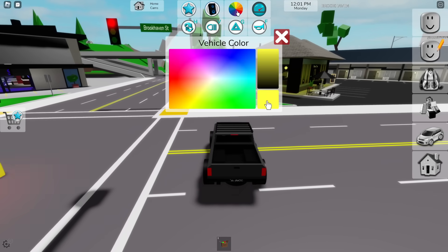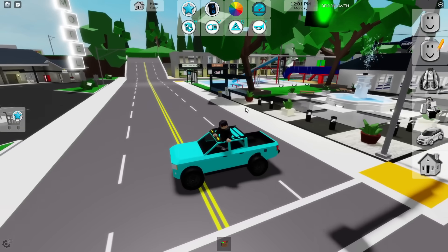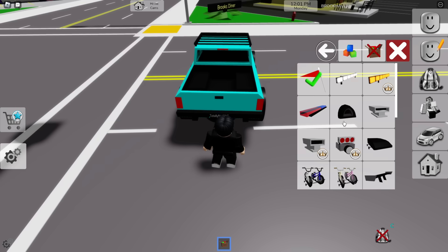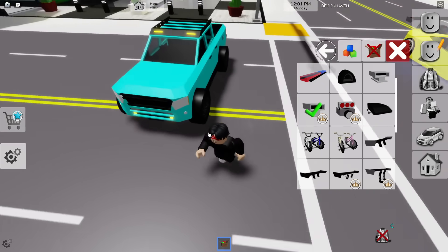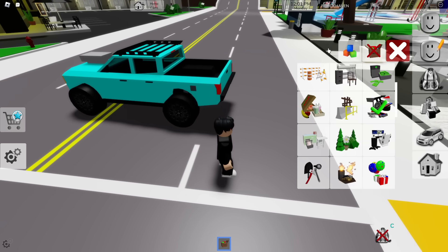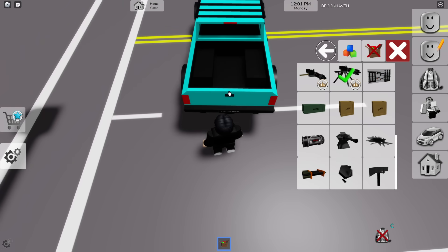Now it wouldn't be right if we only did a Lamborghini. Let's do a truck and see the extent that we can take this thing to make it just look crazy. Here's a basic truck - it looks pretty good. Let's change it to like a light blue like that. Not bad. Now let's make this thing just absolutely crazy. Here's another VIP engine, so let's go ahead and place that right here. It's already looking good.